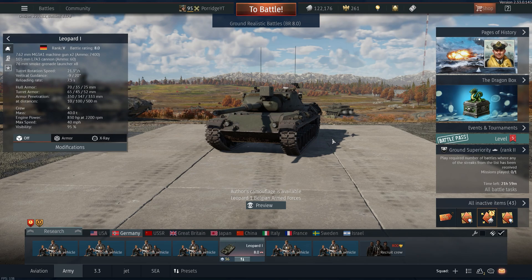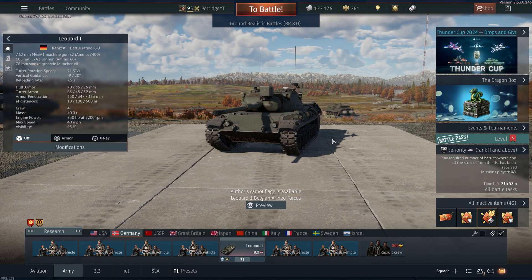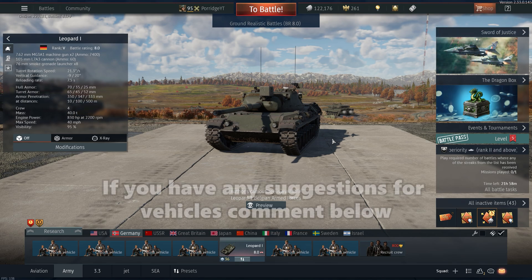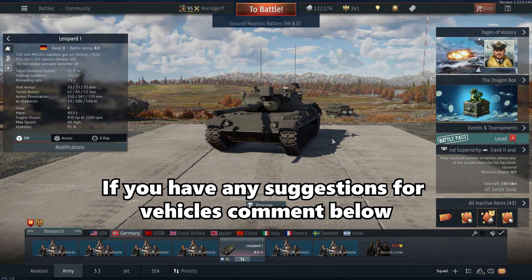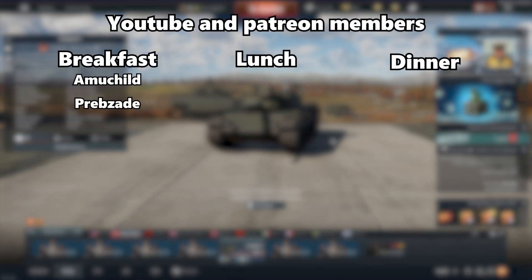Well guys, that would be the Leopard 1. This has been a very interesting tank to play. I think we got like five or six kills. It's a pretty strong tank — it can be pretty good in a full down tier and can hold itself in some uptiers. Obviously the armor is a bit thin, but it has a great gun. I hope you guys have enjoyed this. Feel free to leave a like, comment down below which tank you want to see next. Big thank you to the people supporting the channel, the YouTube members and the Patreon.